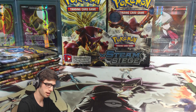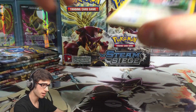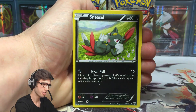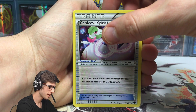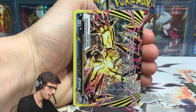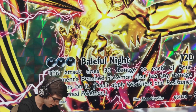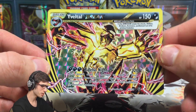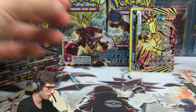It feels good to hold off for a bit and then come back to cracking rather than just spamming one series. Even two weeks is enough of a break for it to feel fresh again. And we're kicking it off with an Eelektrik Break! It's got 150 HP with Battleful Knight. What a break to pull to kick off box number four — wow! And we've got an Amoongus regular rare as well.